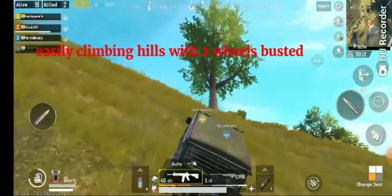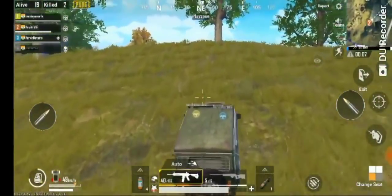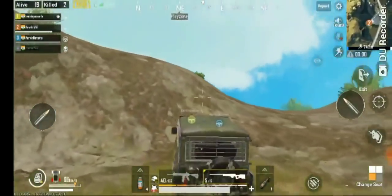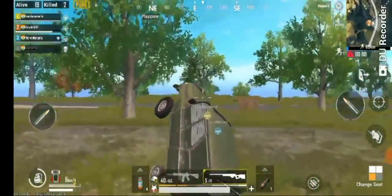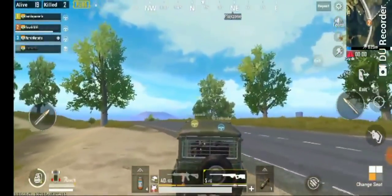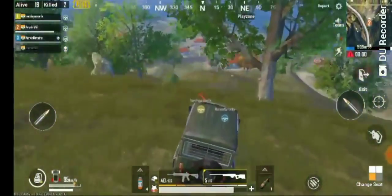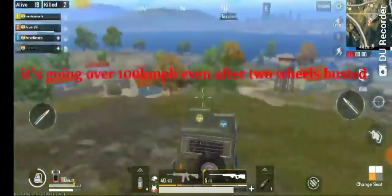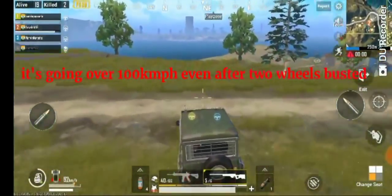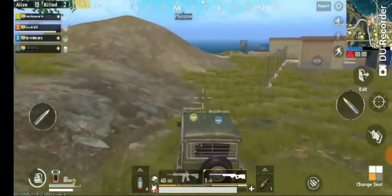He's showing how you can easily climb hills even with the two rear wheels missing — it's still driving very well. I'd imagine this is a characteristic of the super UAZ; it's just an all-around better performer. We'll see what sort of speed he can get. Look at that — over 120 kilometers per hour. Granted, they are going downhill right now, but it's still impressive for sure. I think the fuel tank is about the same as standard, but the health might be higher.